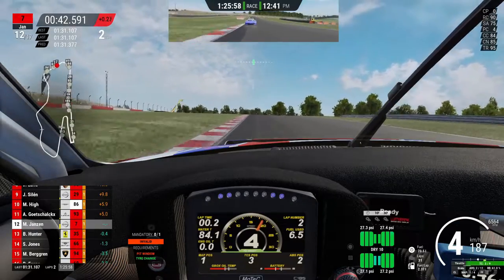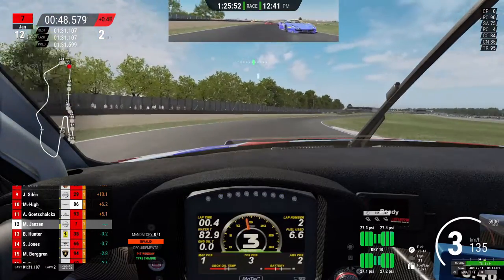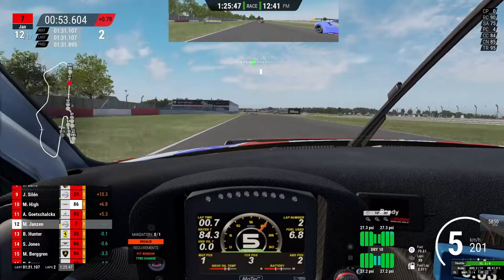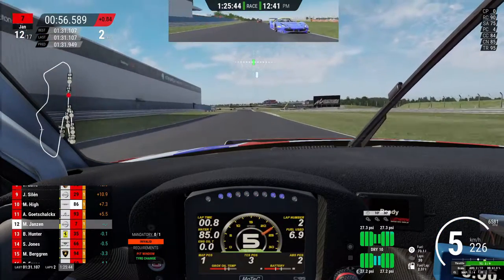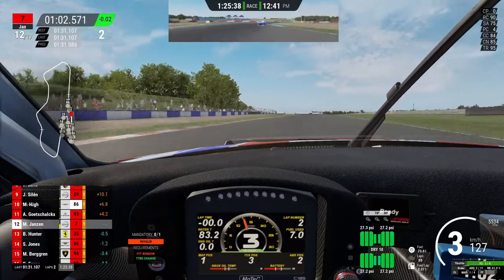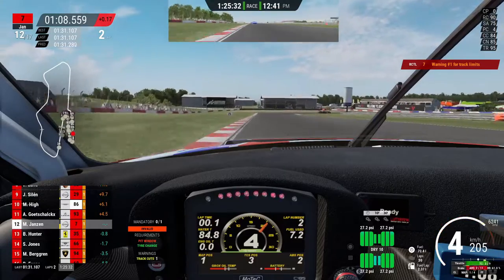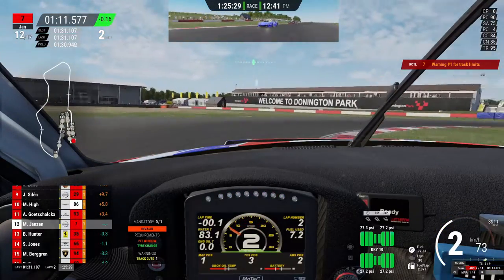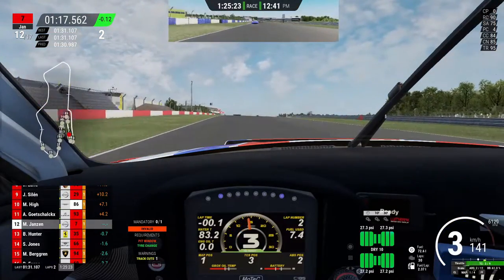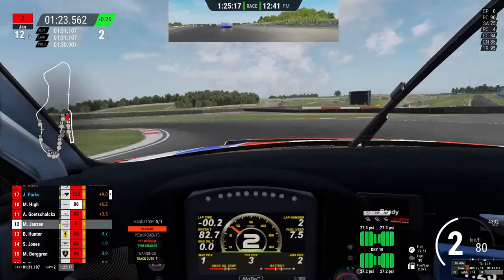Now we have a guy in 11th, four seconds up the road. Little moment - little oversteer - now we've got to play defense, but it looks like he backed off because he lost a little speed. Not really wanting to overtake in the chicane, which you can't anyway. First track limit warning - you get three warnings and then on the fourth offense you get a drive-through penalty or a stop-go 30 seconds. Either way it sucks, it ruins your race.